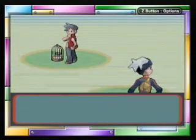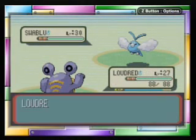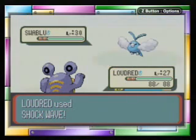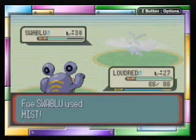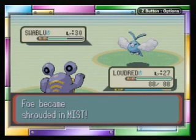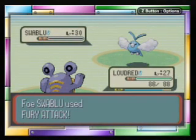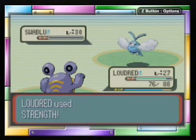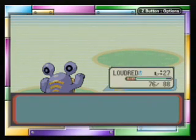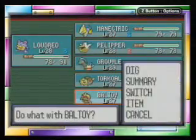Guess I'll battle you. Got a Bird Keeper. Swablu — oh, 30. Shockwave should do it. Not a problem. Wow, that did a lot less than I thought it would. You're not specially defensive, are you? No, just... Glalie sucks. There we go. That's fine. Level 28. Just because I can't even use Baltoy.